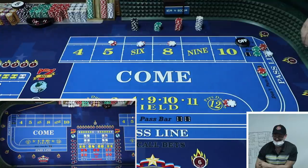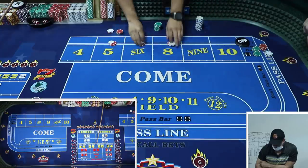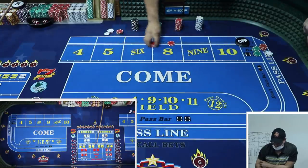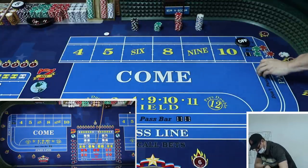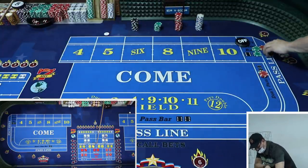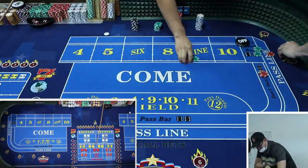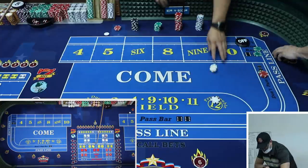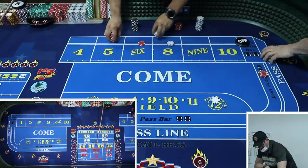If you start rolling a lot of sevens, the system gets crushed quick. This one went flaccid real quick - nothing to see here. Just blanks, shooting blanks. Ready - let me get five, six, and eight. You can go through $200 quick.